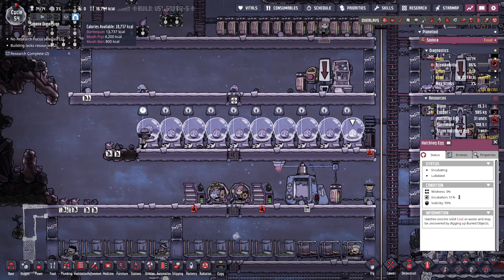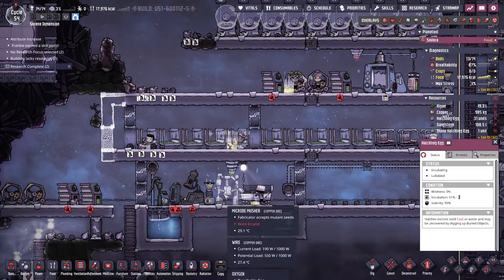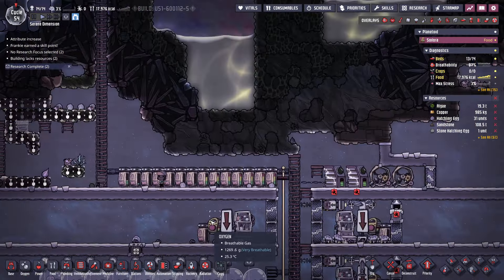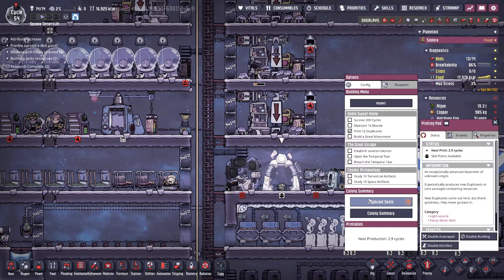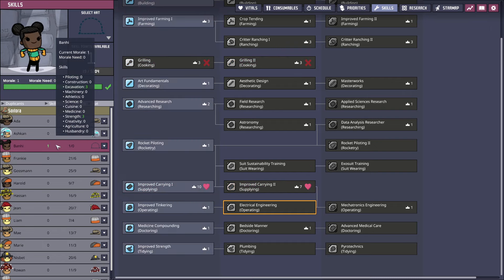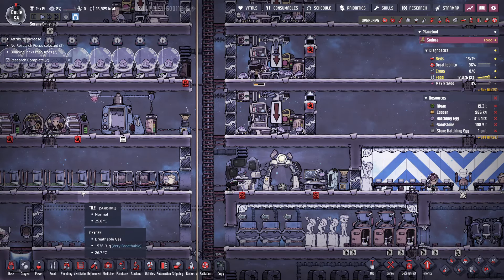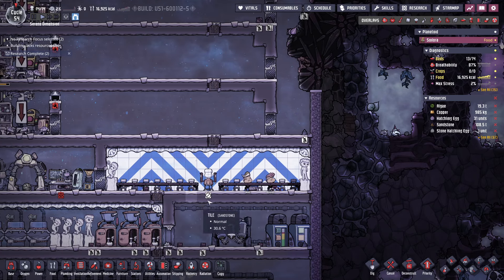We'll need to make more mush bars in the meantime, just to push through more skill points. More carrying for one, and then Bonnie also carrying. Wonderful — it just really helps that they can carry so much more.